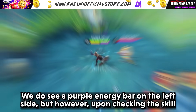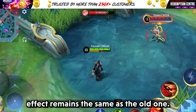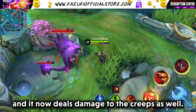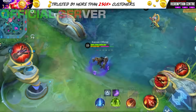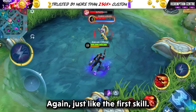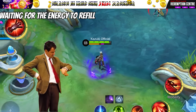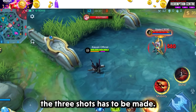Let's now see the ultimate. There is a purple energy bar on the left side. Granger fires three cannon shots in the targeted direction, dealing AOE damage upon hitting the first enemy, and it now deals damage to creeps as well, unlike the previous version where cannon shots passed through them. The new revamped ultimate doesn't have any cooldown effect but requires a certain amount of energy to be used again, just like the first skill. You can now use it one bullet at a time, unlike before where all three shots had to be made.